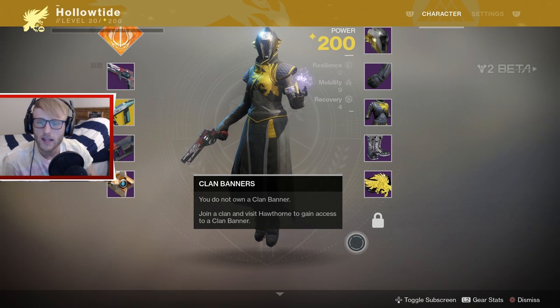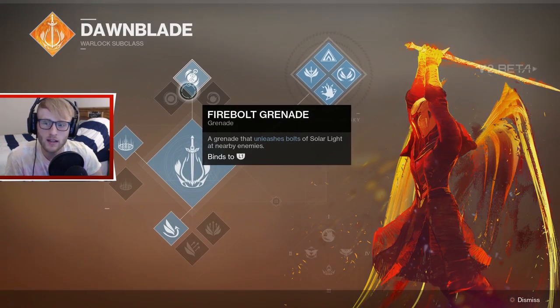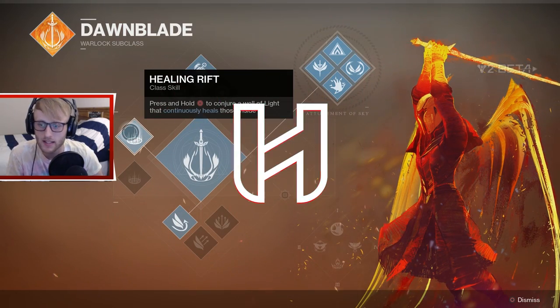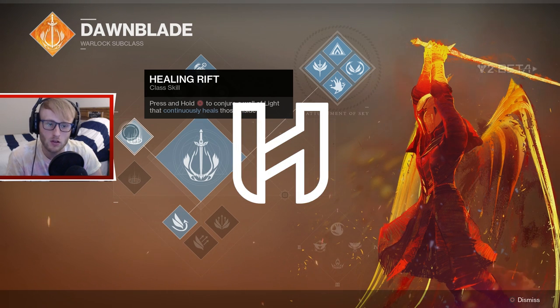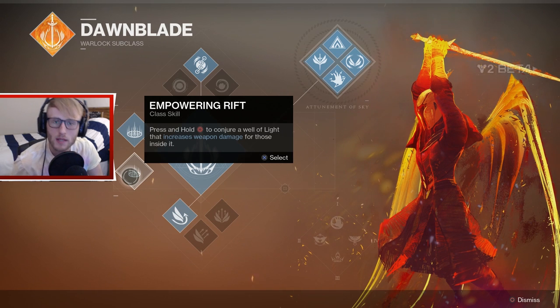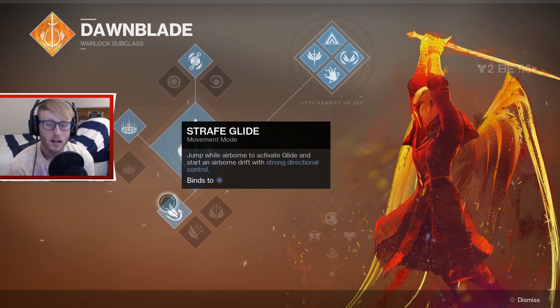Hello ladies and gentlemen, Holo here, and today we're going to be using the Dawn Blade Warlock subclass in Destiny 2's beta. This is what I have set up - what I feel is the best setup for the Dawn Blade. It's the healing rift, because why wouldn't you want extra health and an overshield? Everybody's gonna say use increased damage, but if you miss your bullets it doesn't really matter - healing rift gives you a freebie, you can still miss a shot.